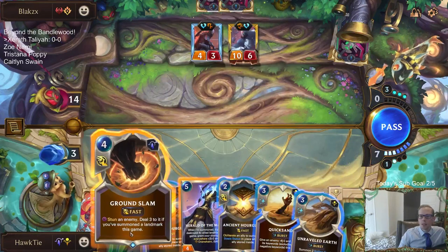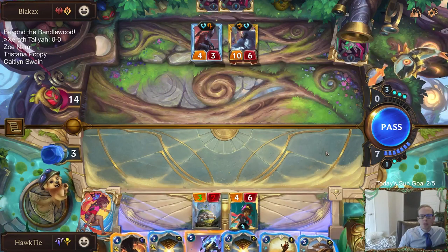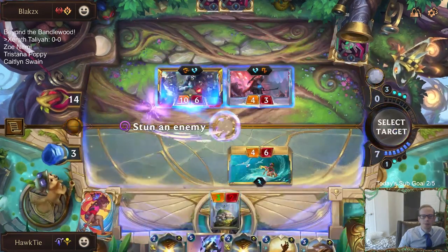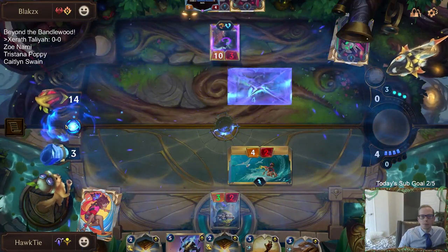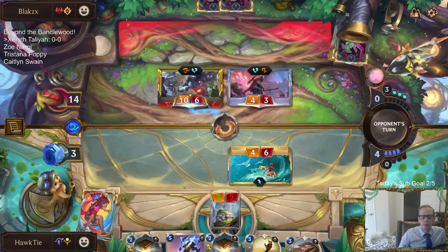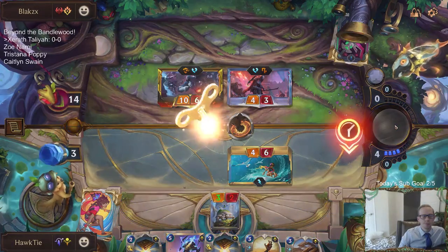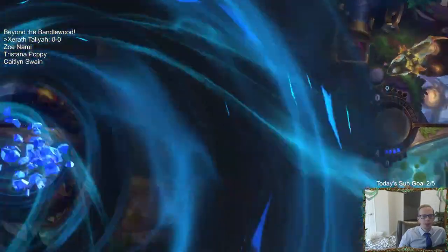We're going to use a Ground Slam right there. Ground Slam is going to cost four mana, that means I only have four other mana left. I think I just go ahead and pass, because if they pass back then I don't even have to cast the Ground Slam. If they use a removal spell like Whirling Death, we'll just have that. I'm just going to save Ancient Hourglass to protect Talia.